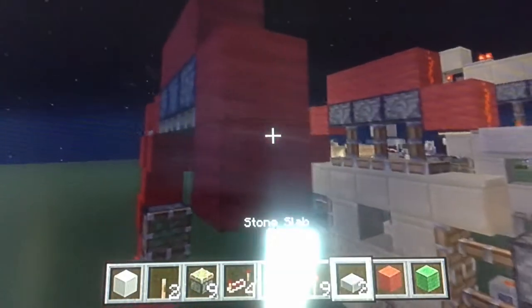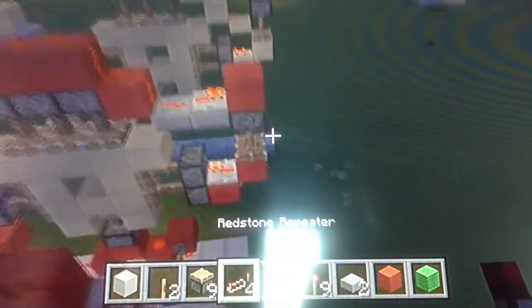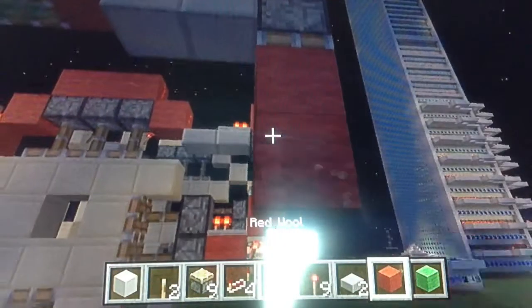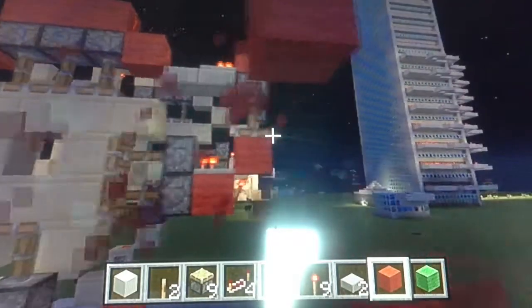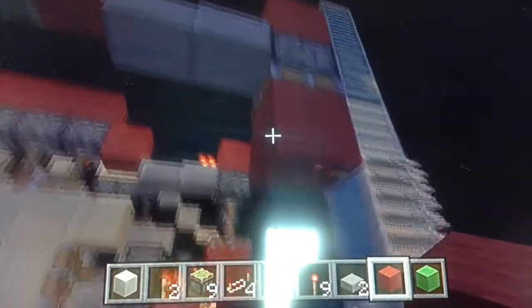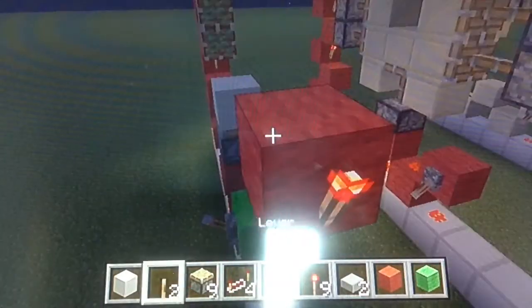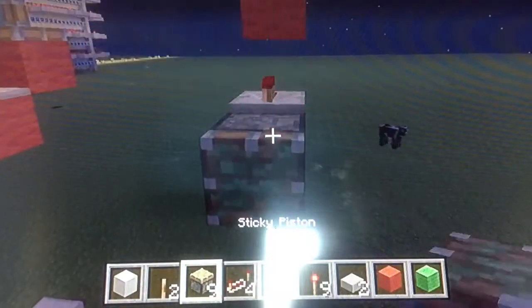Get your two half slabs, place redstone dust up to here, then put a repeater set on zero ticks delay. Get a block up from the half slab, then get a sticky piston going down and put your block on it. You should have it like this — go one, two, out, then place a torch there with a repeater on this block.